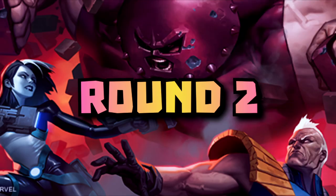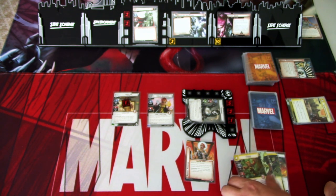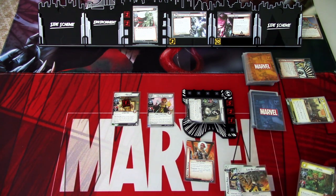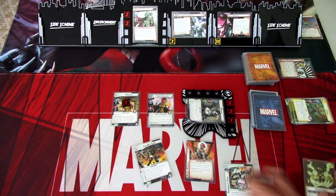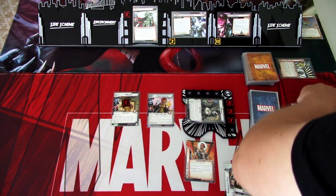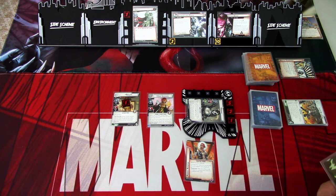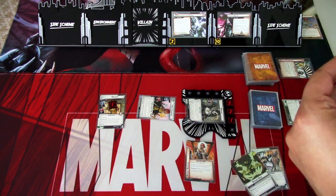Let's go to the next round. This round we need to deal four more damage to Stripe. We will change the top card with Overwatch. Then we will use Feral to play Luck be a Lady — we reveal the top card or discard it. It is physical, so we deal three damage. Then I will use Hope Summers to defeat Stripe's phase one. So we go to phase two.